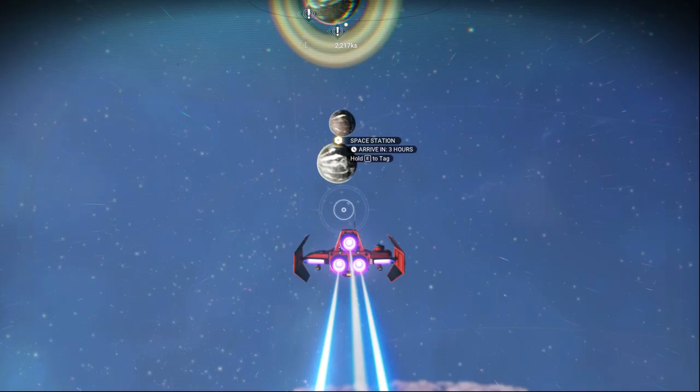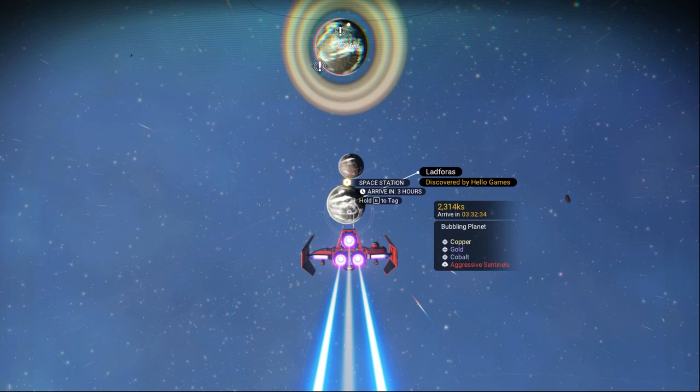All you have to do: you need to go to your ship, and when you go to your ship, you need to go to space. And when you go to space in the same system, you need to look for a planet called Bubbling Planet.